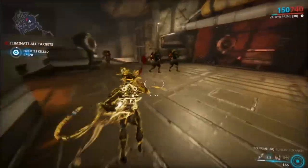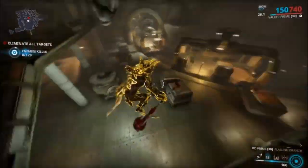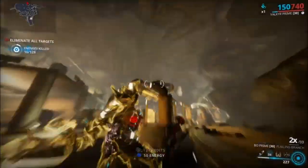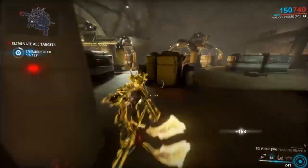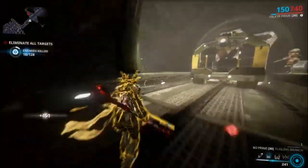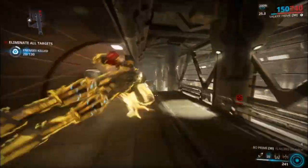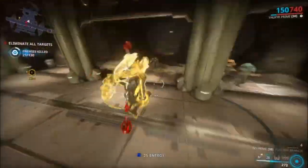At number two, we have the Bow Prime. This weapon is long forgotten by the community. It initially came out with Loki's Prime Access — it was actually his signature weapon. The reason this weapon became so forgotten is because of one major drawback: the Bow Prime's dominant physical damage type is impact, which is the weakest damage type in the entire game.